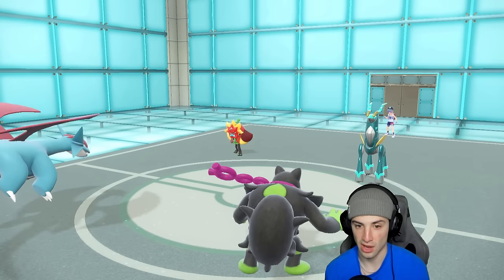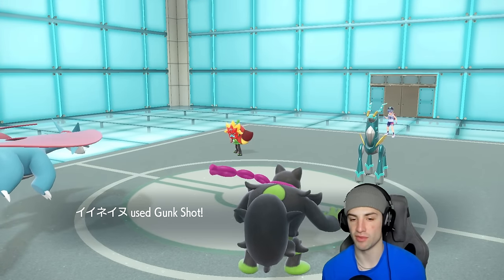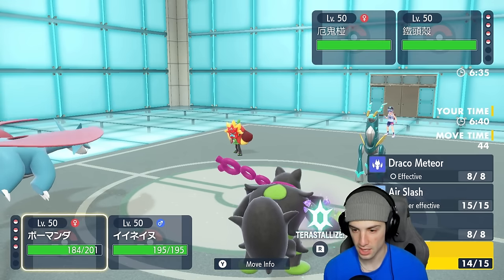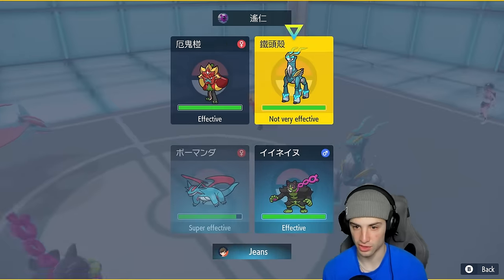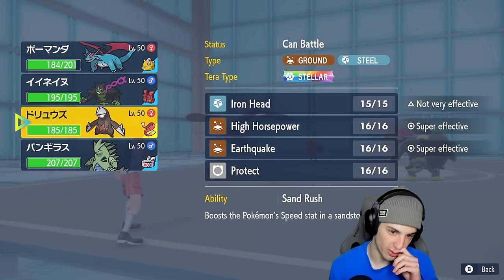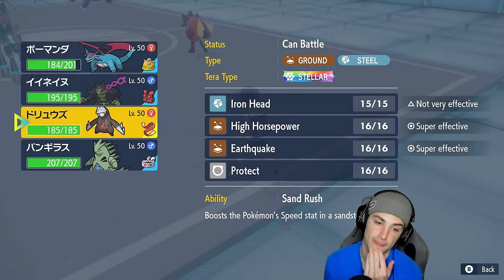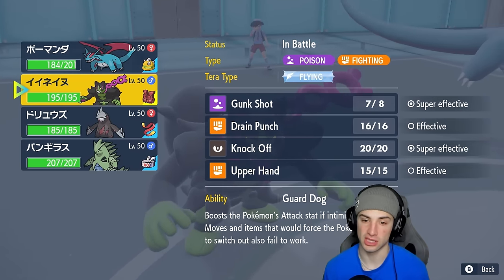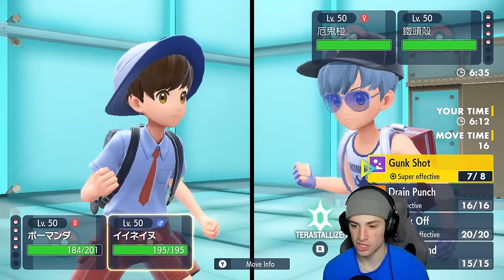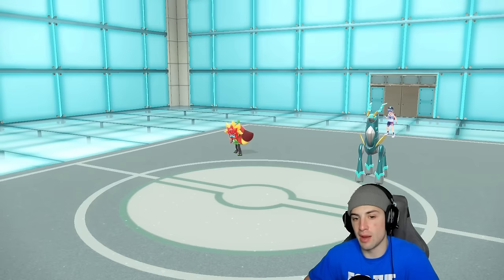Ogrepon most likely swaps to let Indeedee start its psy-spam. From here I could air slash or go for Dragon Meteor, but I think swapping Salamence out for Ttar is better — a dark type to dodge the psy-spam. I'll swap Salamence into Ttar in the Okidoki slot and just Terastallize and start throwing Knock Offs left and right. That's my play — I'm reading Ogrepon swaps out.